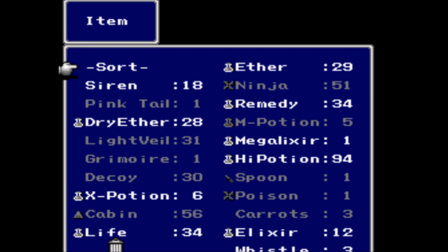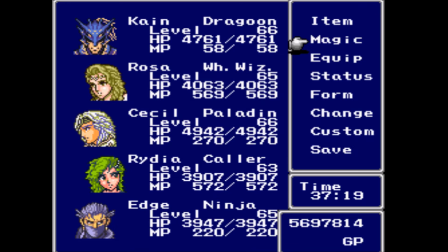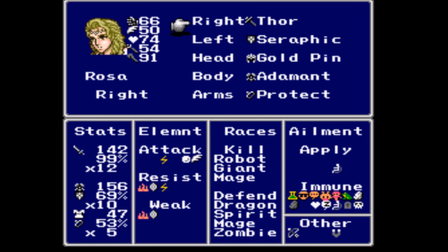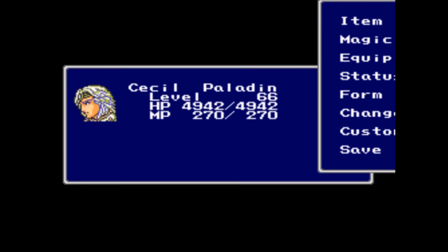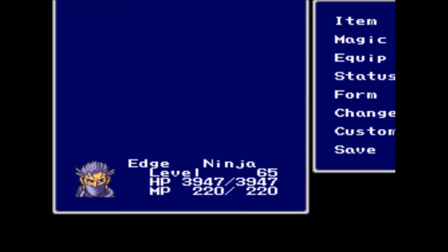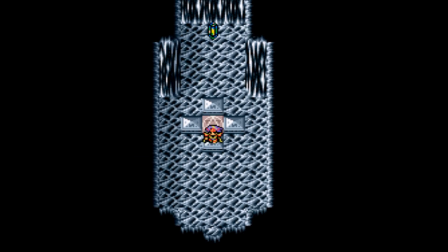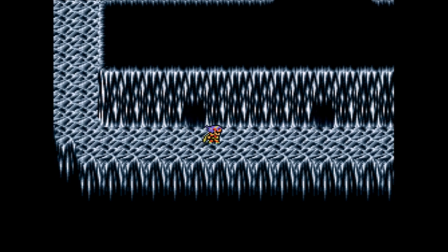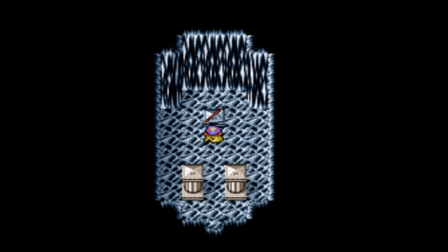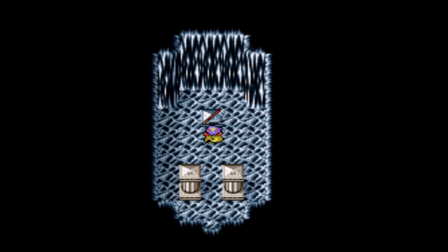Once I get those pink tails, I'm going to meet you for our regularly scheduled program. It took me roughly an hour or so, but now four of us have adamant armors. The only person who does not have adamant armor is Rydia, who has a Minerva instead. She'll get one soon enough.